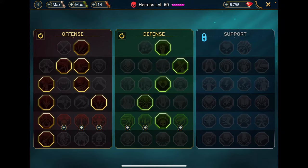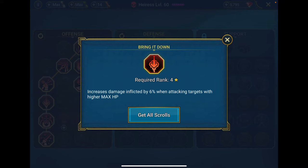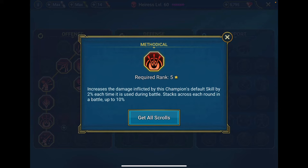Let me go into masteries. If you're only going to take her up to level 50 — which is perfectly fine — you want to take the offense tree and the defense tree. The support tree does really nothing for Eris at all. Go into Deadly Precision, go into Keen Strike. The two major ones you want are Bring It Down — which increases her max damage when attacking someone with higher max HP, which is pretty much everybody — and then Methodical. Methodical is really nice because it scales off her passive and her A1, increasing default skill damage by 2% each use, stacking up to 10% across a battle.